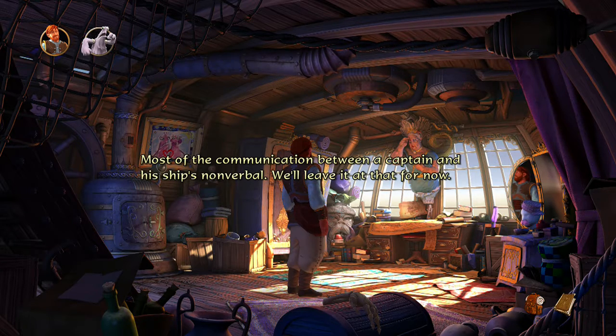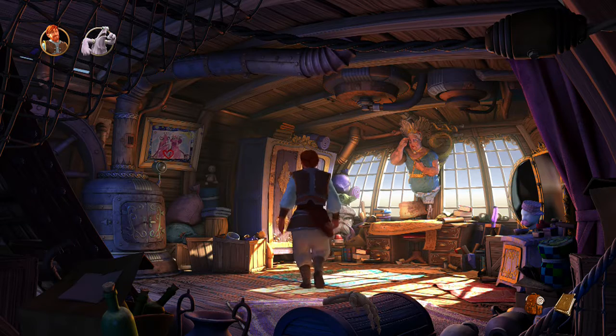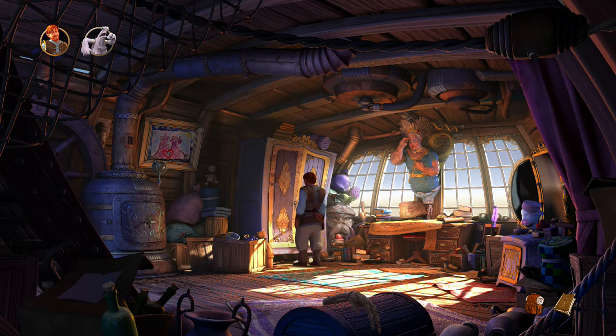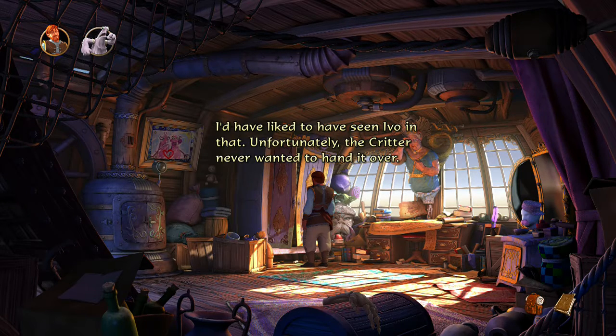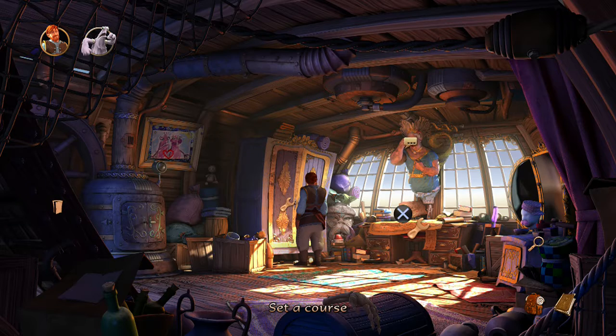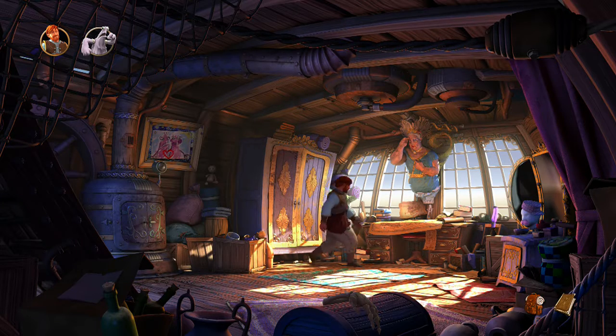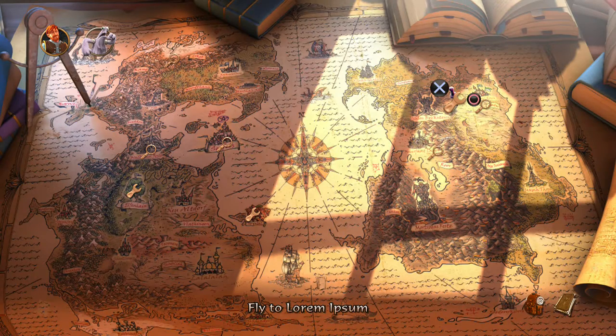Most of the communication between a captain and his ship is nonverbal — we'll leave it at that for now. A rabbit costume with a fluffy tail and ears to match — I'd have liked to have seen Ivo in that. Nate never wanted to hand it over.